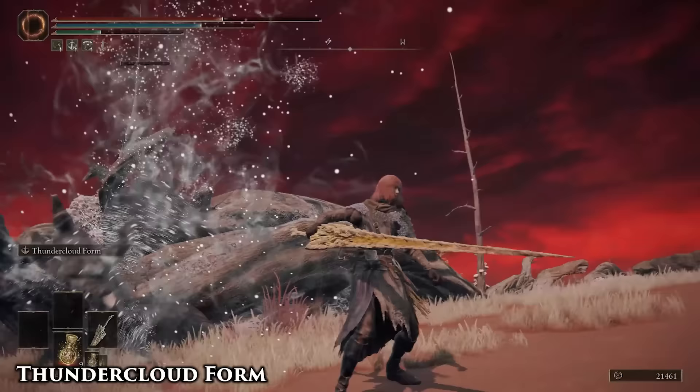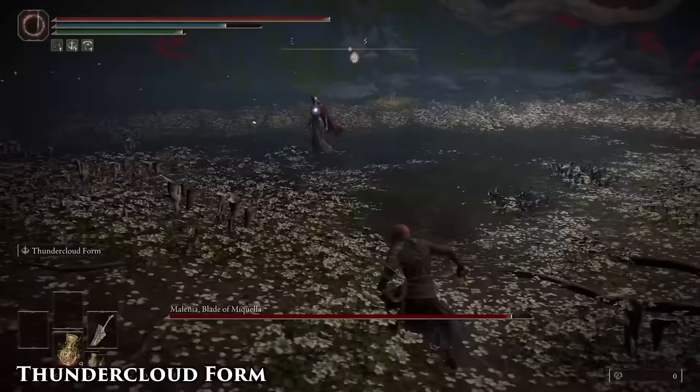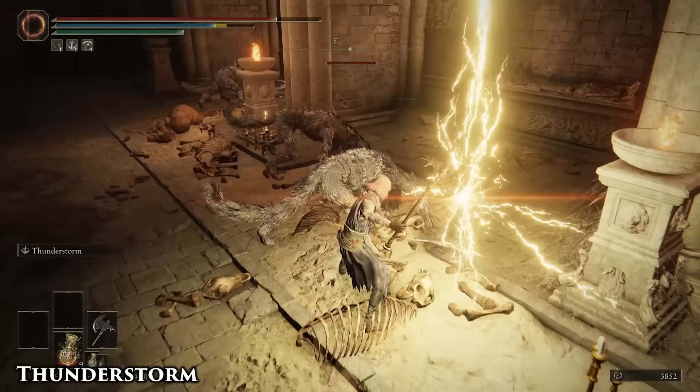Did you know that the cloud actually has a hitbox? Yeah, you can find a huge boss enemy and just run into it in cloud form, and it'll actually do pretty serviceable damage before the final hit even happens. Also, it's an incredibly great tool against Malenia, because 9 times out of 10 she won't even try to dodge it at all.